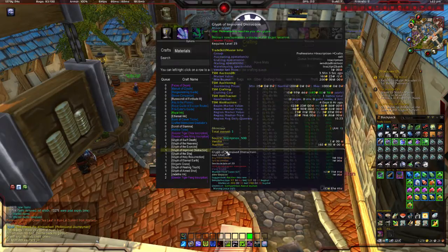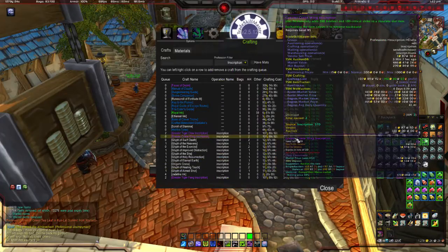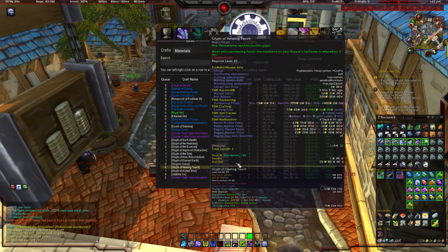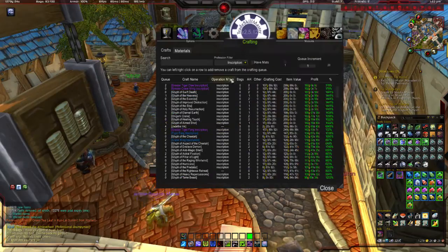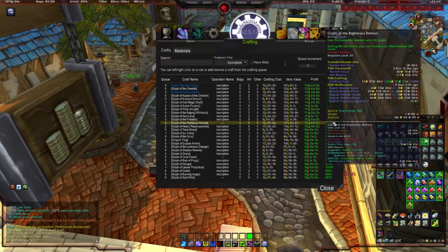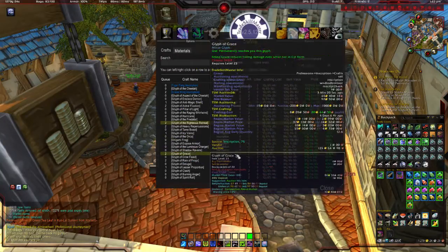Now under operation name, it'll show you either — if it's covered under inscription, it'll say so. If it is not, it'll have dash dash dash. So from there, what I simply do is look for the ones that are dashed, and as long as they're over my 30 gold profit margin, I go ahead and click to create two of them.